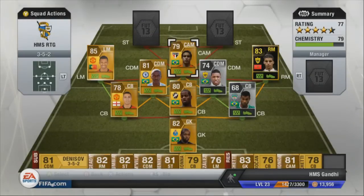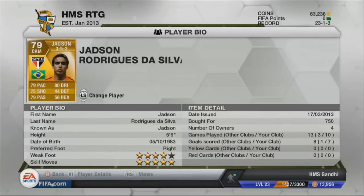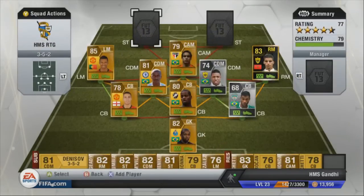At CAM we've got Jadson. A lot of people said good things about him and I wouldn't disagree — he's a good player. He's got 5-star skills, and he's only 750 coins, which is excellent for a 5-star skiller. He's got some very nice attacking stats and certainly didn't disappoint. He got 7 goals in 10 games, which is pretty decent for a CAM.